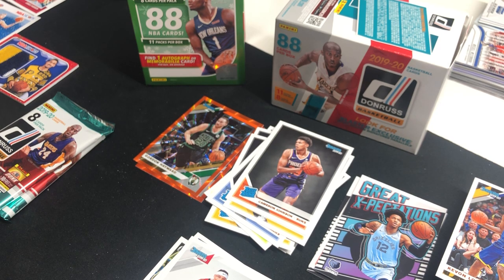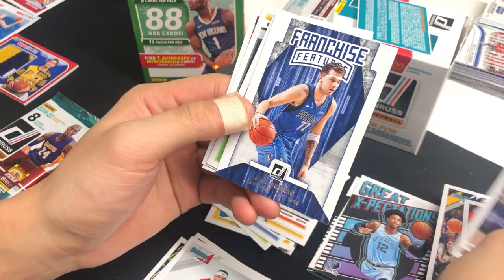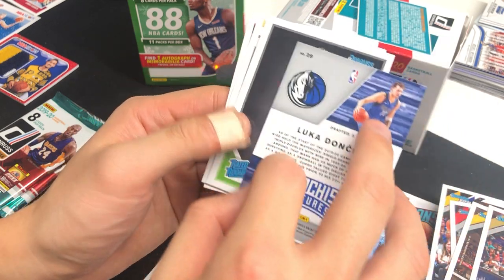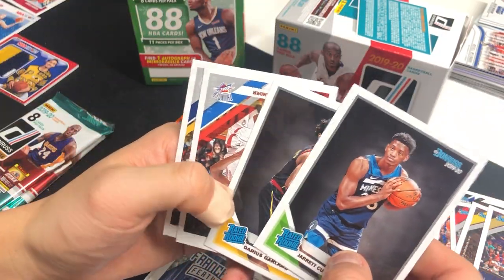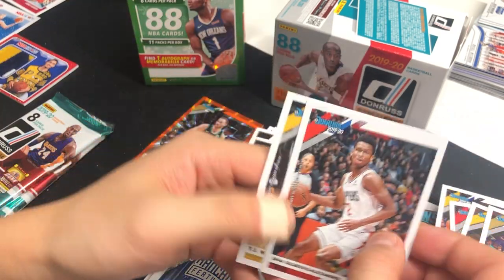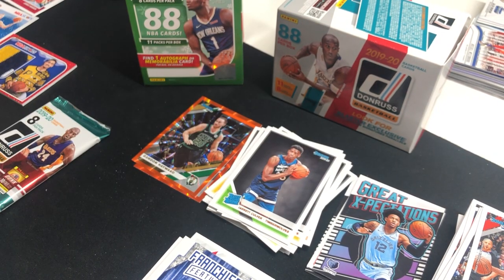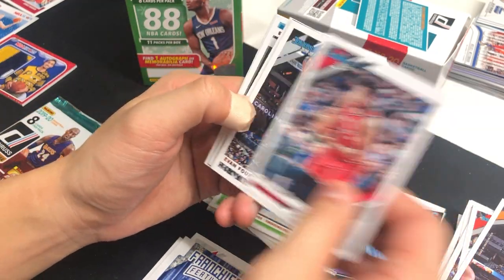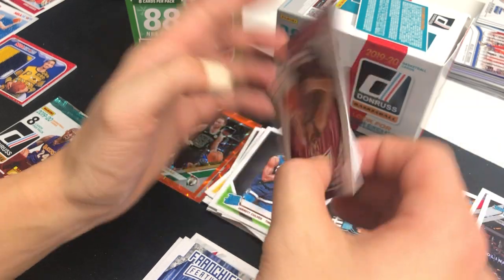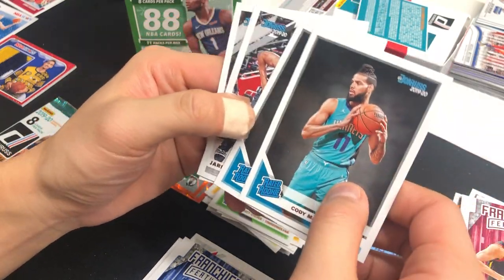Still looking for Zion. Paul Gasol, Nikola Vucevic, Jrue Holiday, Franchise Feature Luka — always good to have Luka — Tre Jones, Darius Garland are our rated rookies, Shai Gilgeous-Alexander, TJ Warren. Julius Randle, Knicks guy, Kai, Evan Fournier, Franchise Feature Kevin Love, and our rated rookies are Cody Martin and PJ Washington Jr. — two good rookies to have, both Hornets. Jared Allen and Clint Capella.